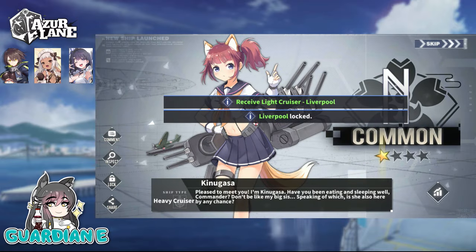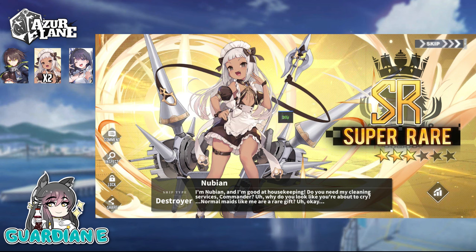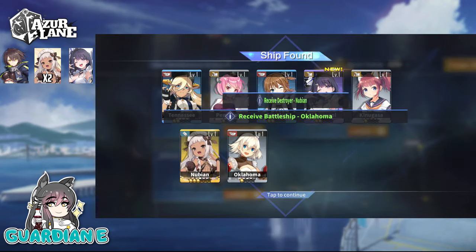We've gotten two out of the three. I saw that gold — can we knock it all out right here? But we are getting another copy of Nubian, which is nice for limit breaking. Can save some gold bullions there.